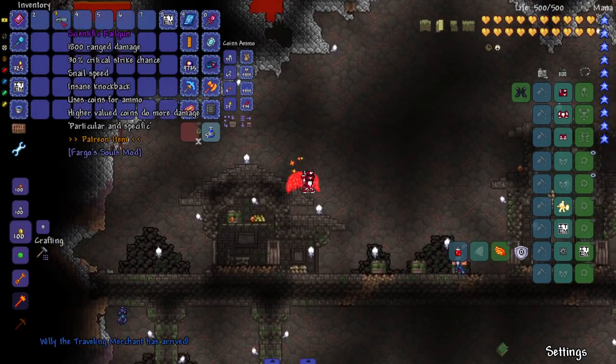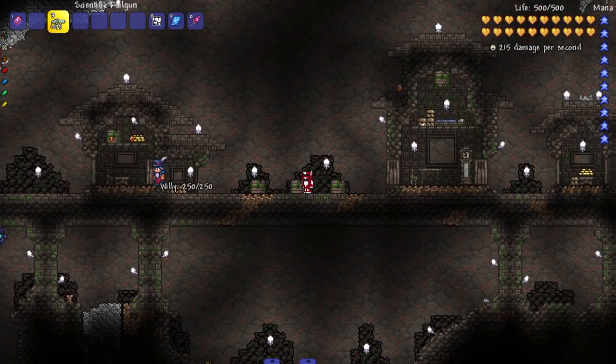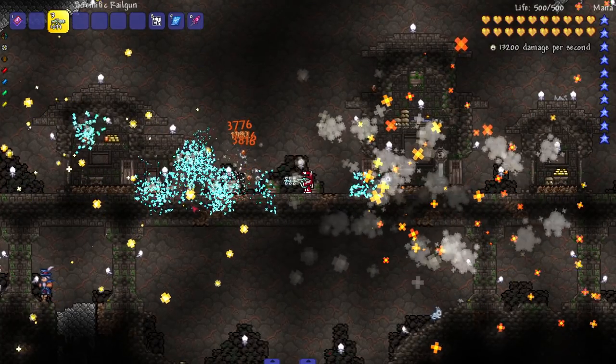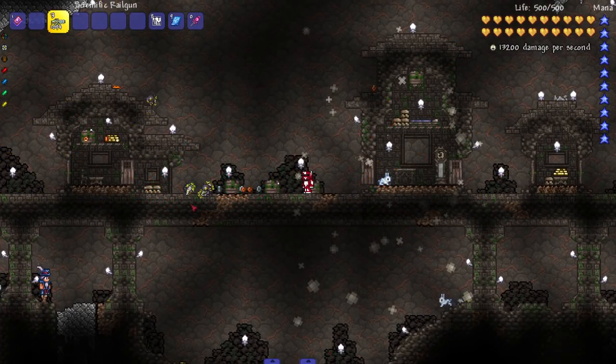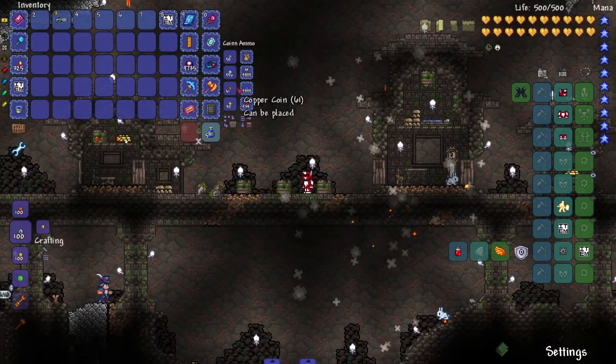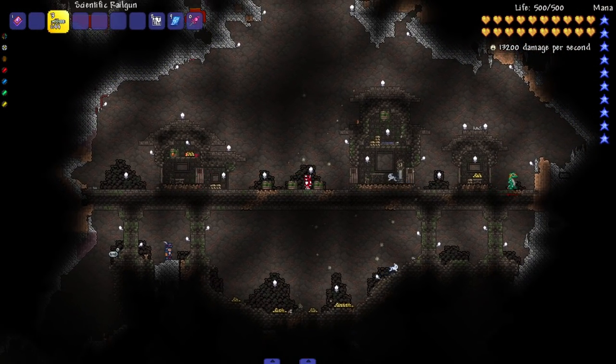Next up: the Scientific Railgun - it uses coins for ammo, and higher value coins do more damage. Let's bring out some Manflies and see this railgun in action. I got some platinum coins - oh my god, I did not expect that! What if I use silver? The animation is still the same no matter what, but this thing literally shakes the whole entire area.